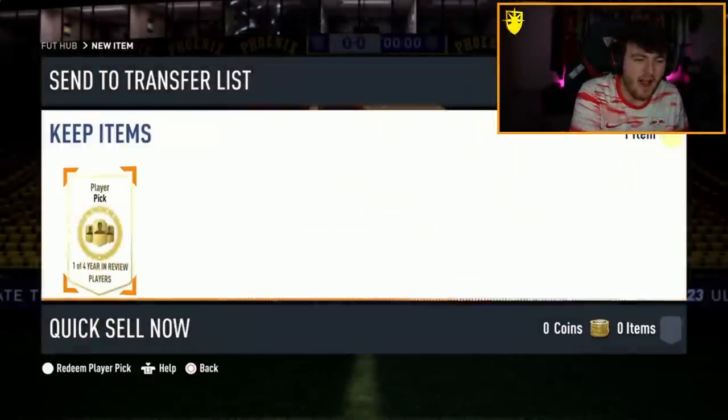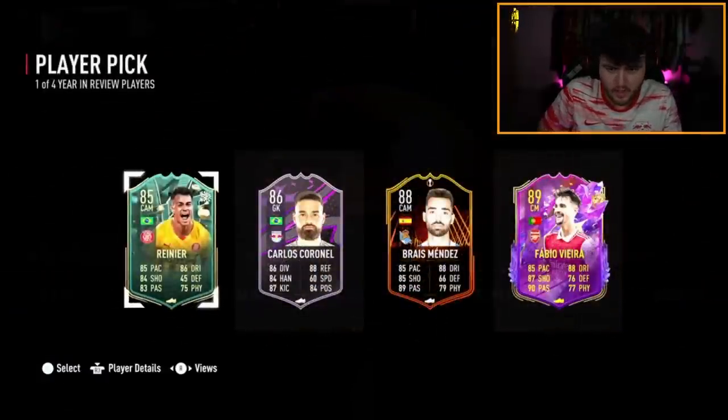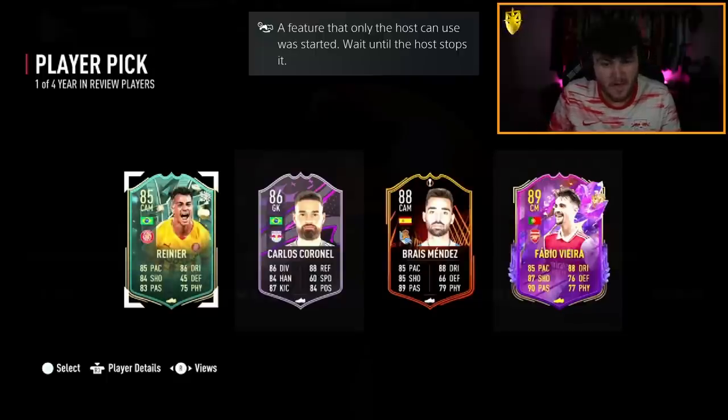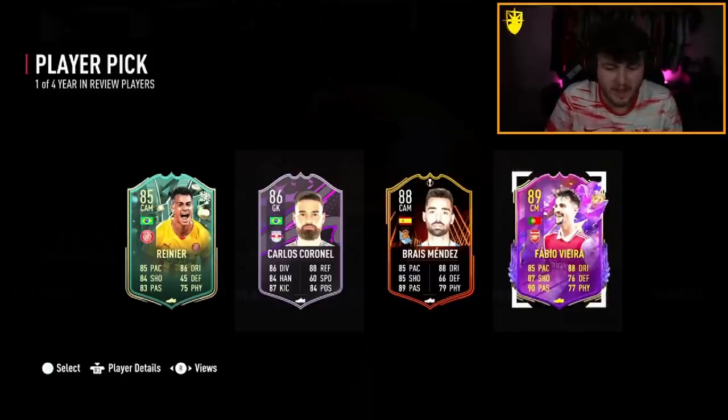Next year-in-review player pick now - Ivory Toast is the club name. Can we get our first proper W? Fabio Vieira's not bad - definitely fits his team, he's running a majority Premier League team. Fabio Vieira is not an awful card to get. I think we'll take Fabio Vieira. Mendes is out of Europa League now so it doesn't really matter for that card. Vieira's a small W, I'd say.